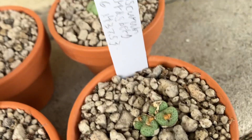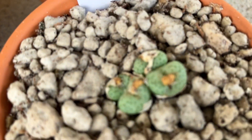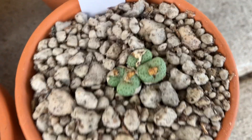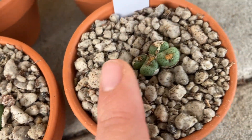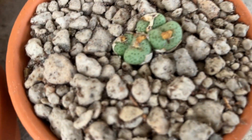This is my Conophytum obscurum. It's full-headed, a nice small clump as compared to my finger. Pretty tiny. But look, it's pretty speckled, which I really like.